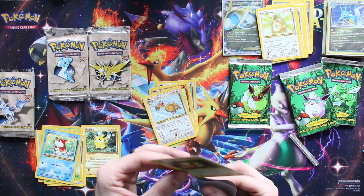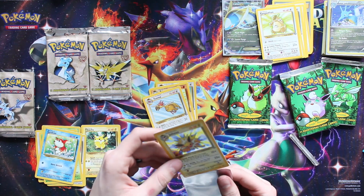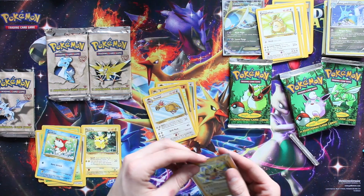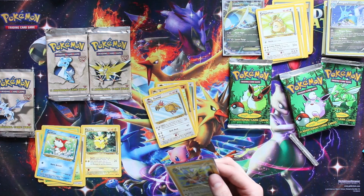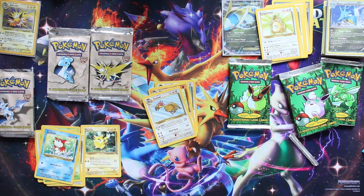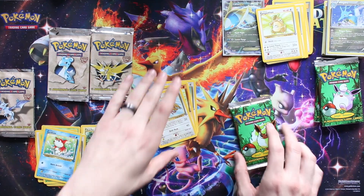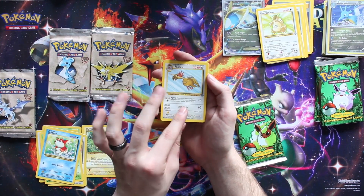This would be the ultimate nostalgia if I pulled a Flareon out of the next pack. Get in there - gentle! You want a hard case? Yeah, I'll put a tab on here for you while you go through the rest. Last one to finish the pack - I got too excited about the Goldeen holo and didn't finish going through it.